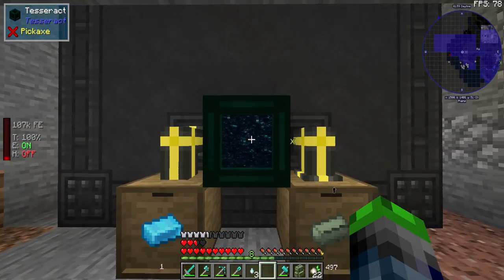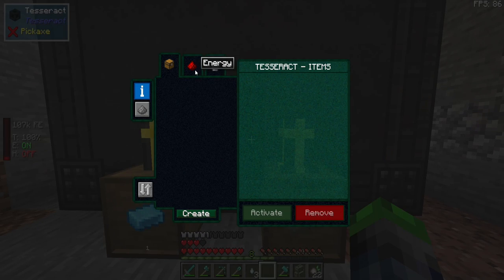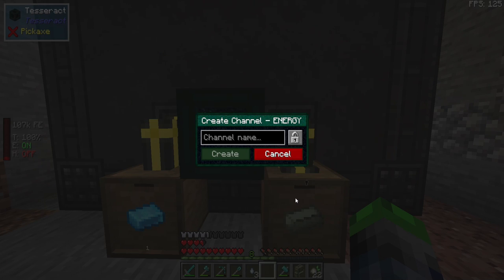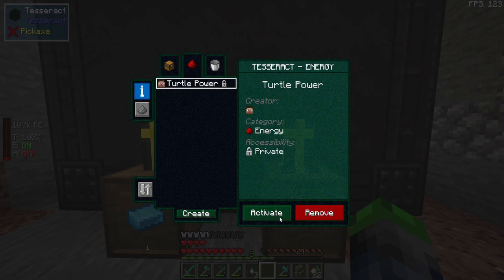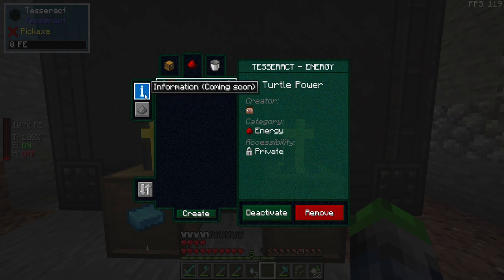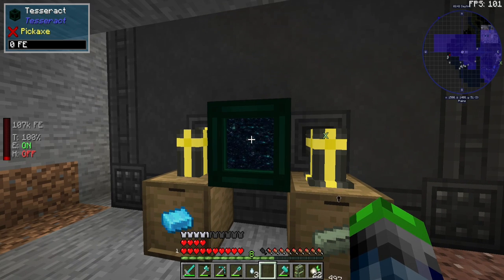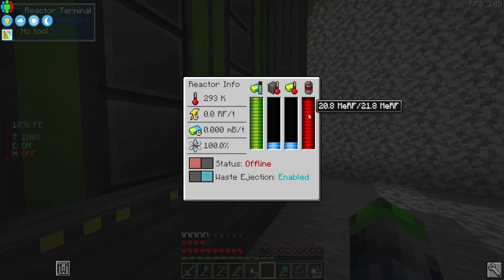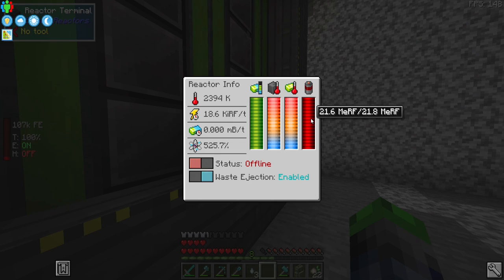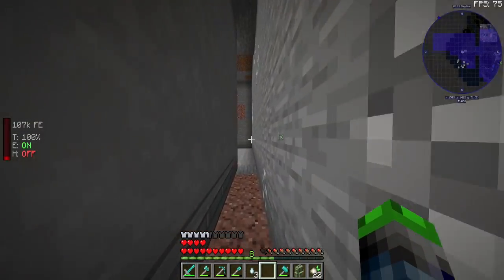We're going to place this thing right here. That is trippy. Energy — we're going to call it 'Turtle Power'. Private, perfect. Activate and then send and receive. If we have any power still in here — we do. So that's now full.